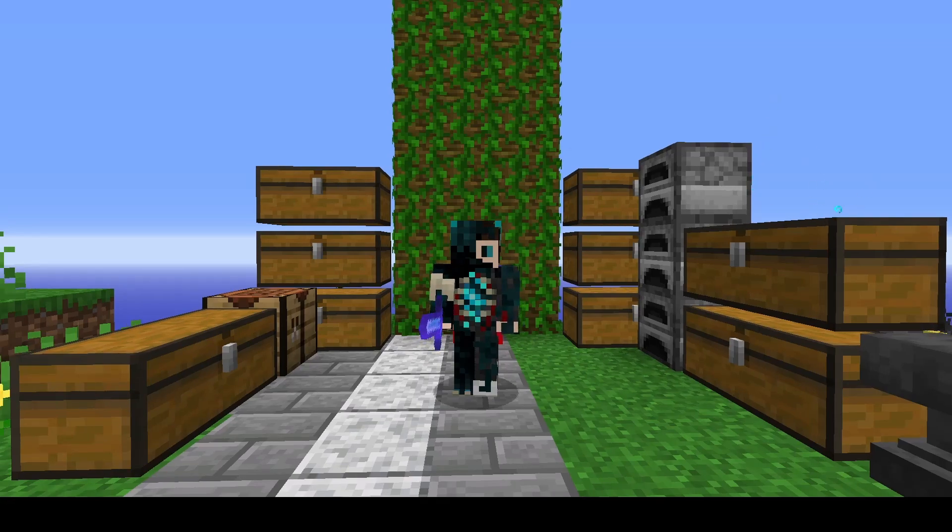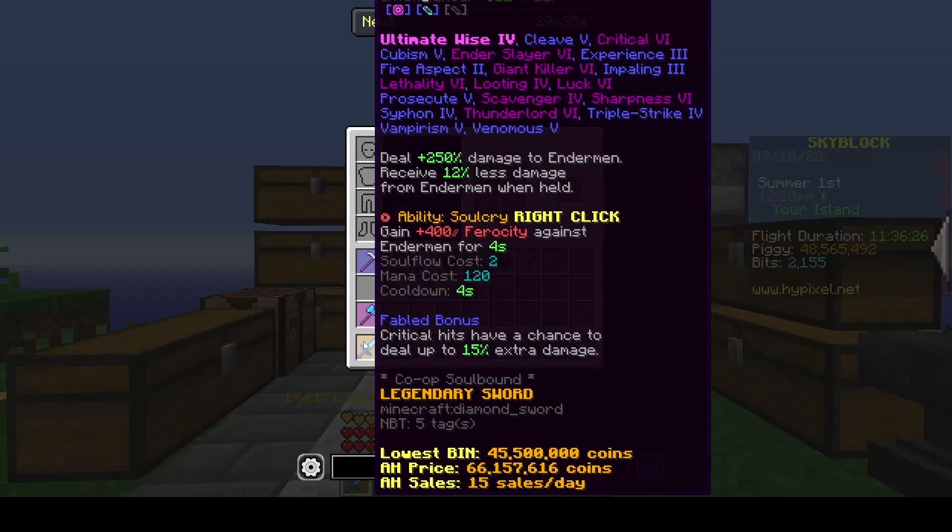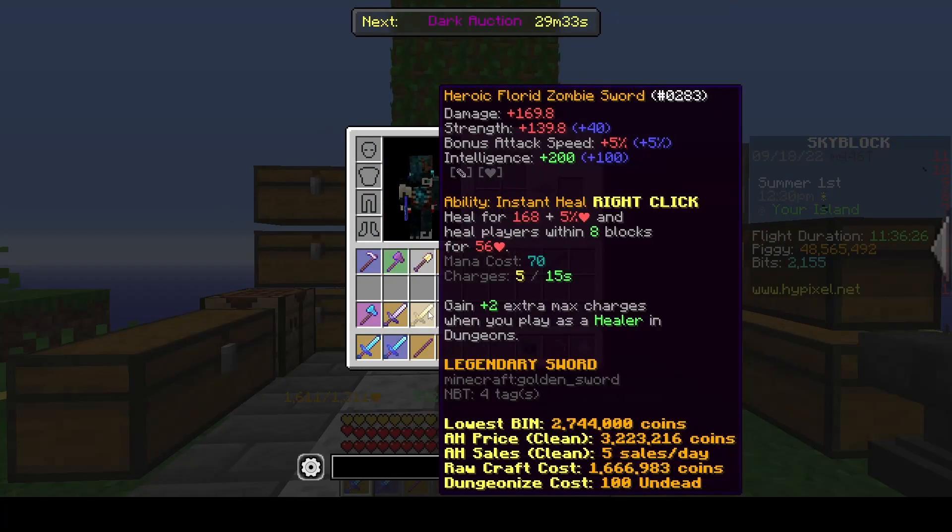A level 87 Epic Enderman with a Shelbet, and of course I had the Adam's foot. I Gemstoned it as well, which wasn't shown in the last video. And I upgraded my Zombie Sword to Flora.